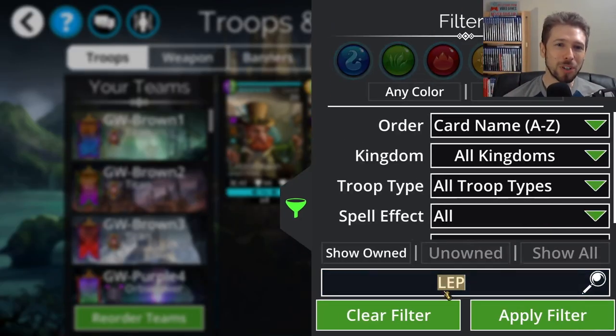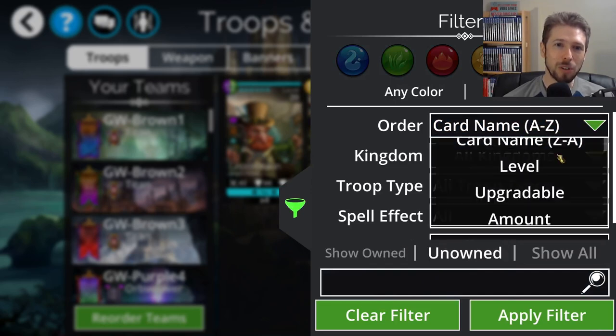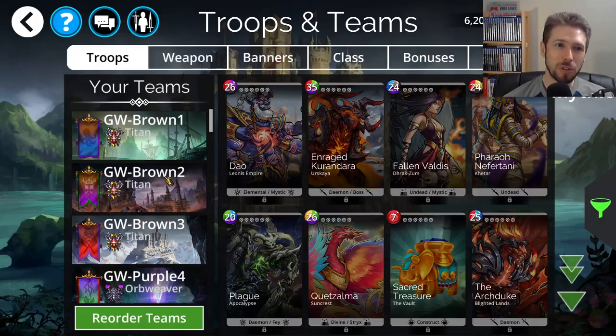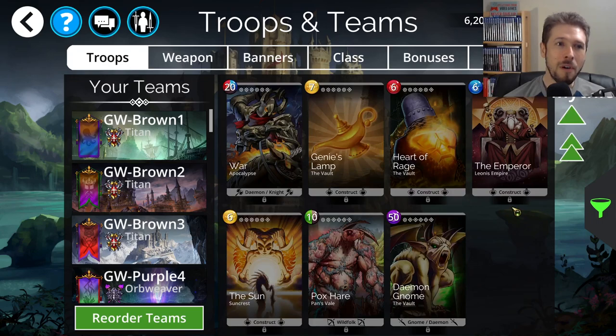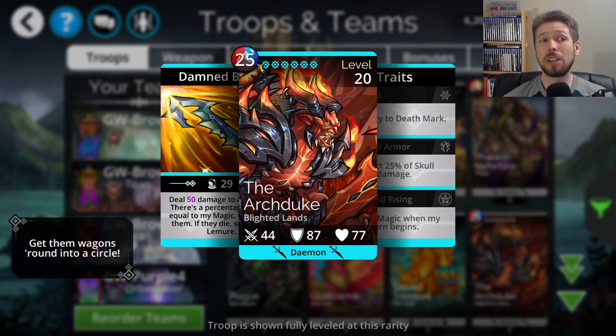I want to check out its ability real quick before we get into opening those keys. I'm going to go Unowned and Base Rarity to find it. There it is, the Archduke. It has a mana color of red, blue, and brown, and a mana cost of 25. It is from the Kingdom Blighted Lands. It's a demon.